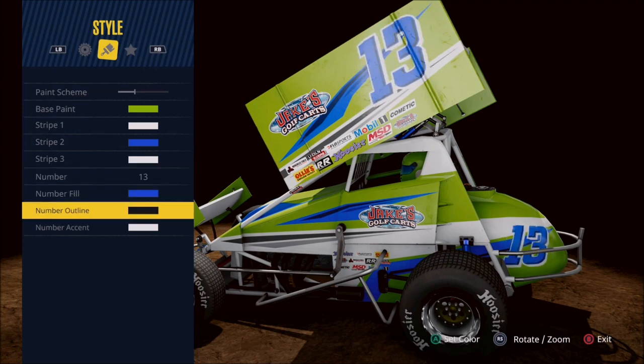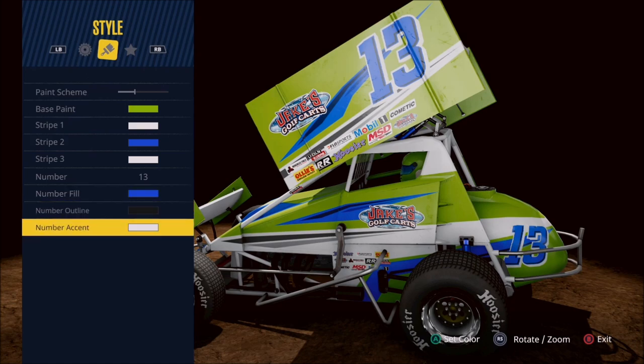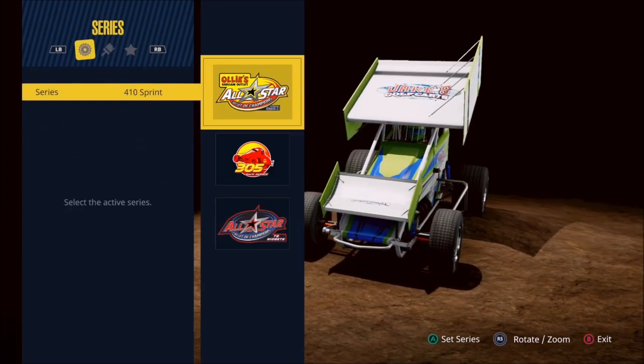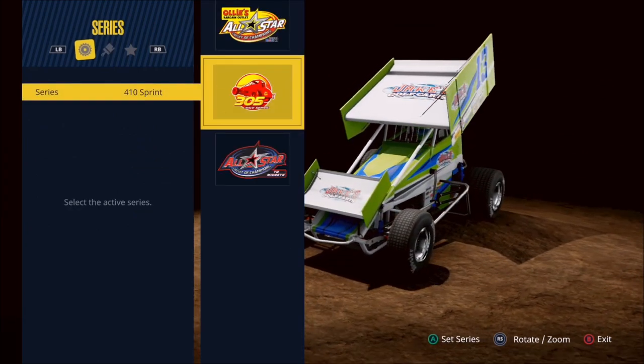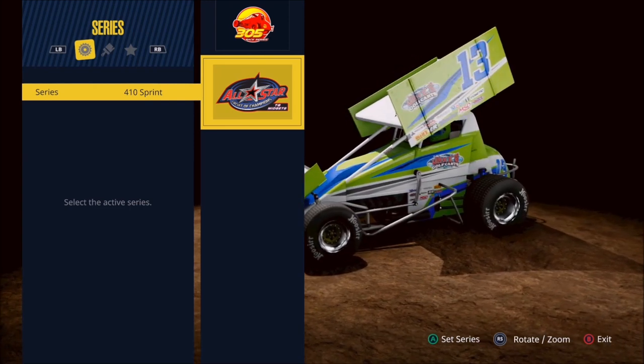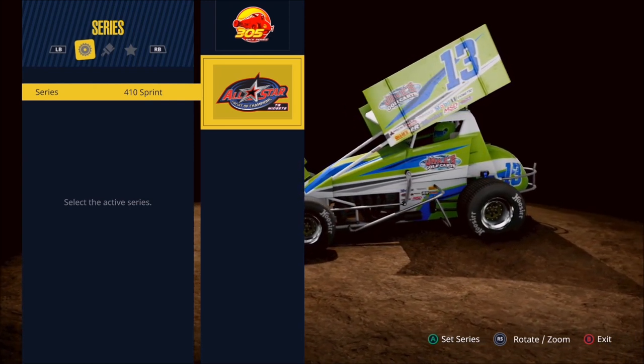Then you come down to the actual car number, where you have not only the number itself but an outline as well as an accent. Moving over to the decals, you have the ability to put a sponsor on both the wings as well as on the side of the chassis. And as I mentioned earlier, you have the option to do this with all three of the series.